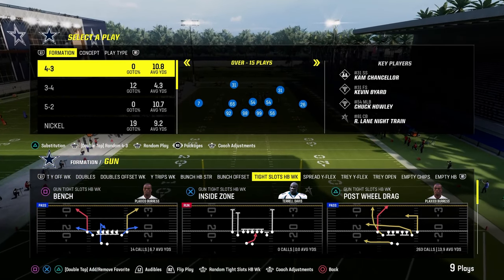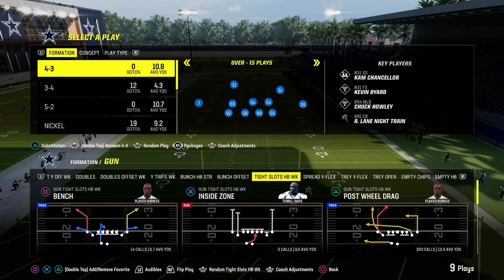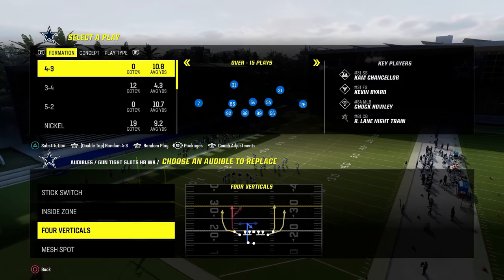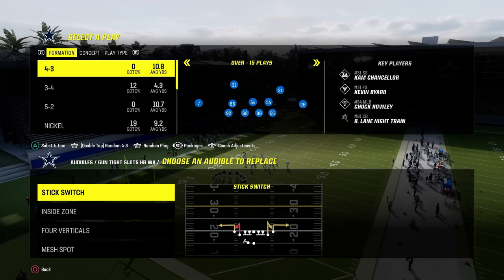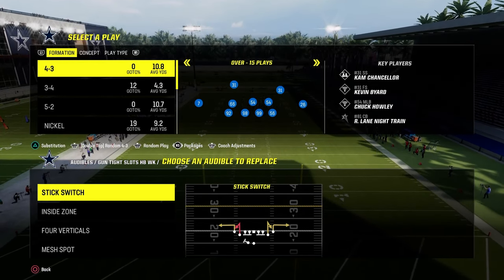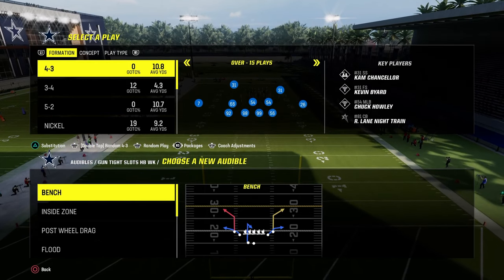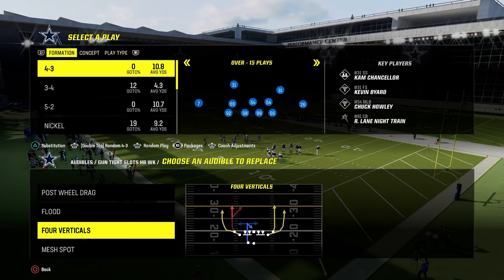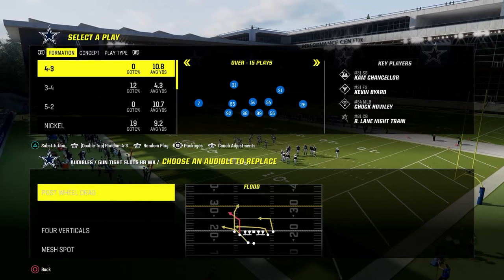Let's go over the audibles for this. We're in the Cincinnati Bengals offensive playbook. The main thing here is we're going to be audibling into tight slots out of bunch offset every single play. Audibling around is one of the most effective strategies in Madden this year. We're going to put the play Post Full Drag, Flood, Four Verticals, and Mesh Spot in our audibles.